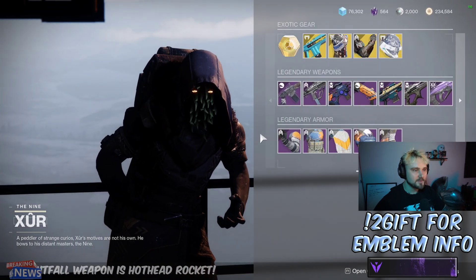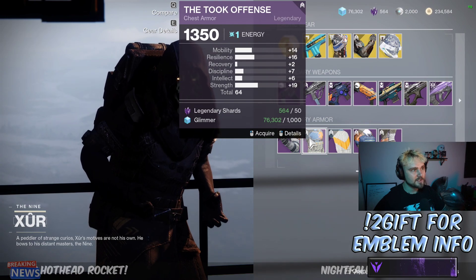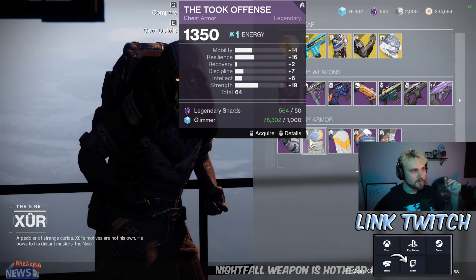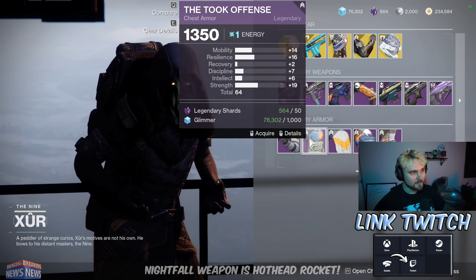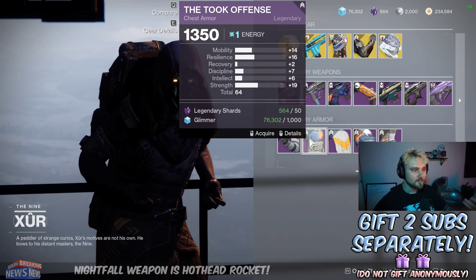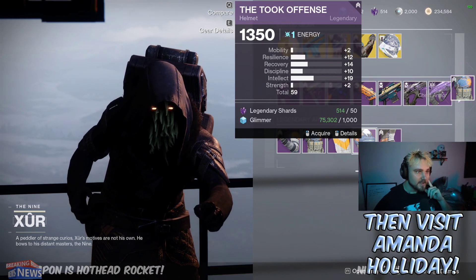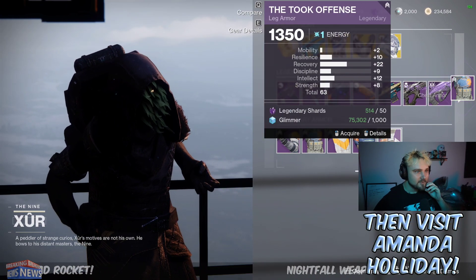The god roll Tarantula — make sure to grab that. The crazy bugged Stars and Shadow where the perks change like wild — grab a roll of that if you want. Gauntlets at 55 is a little too low. Chest at 64 is a really good roll, definitely worth grabbing. The low recovery can hurt a little bit, but high resilience is always really good right now in PvE, so that's actually a really good chest piece, definitely worth grabbing. The helmet at 59 is a little too low in my opinion, and the 63 boots are not bad — actually those boots are pretty good.